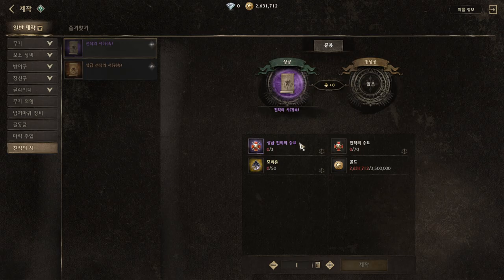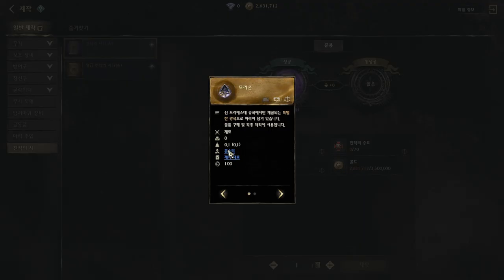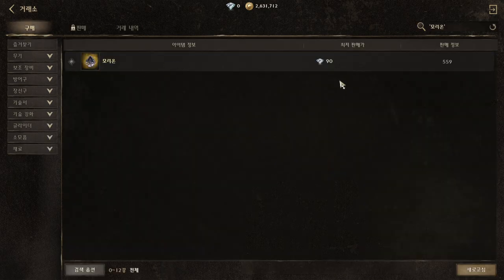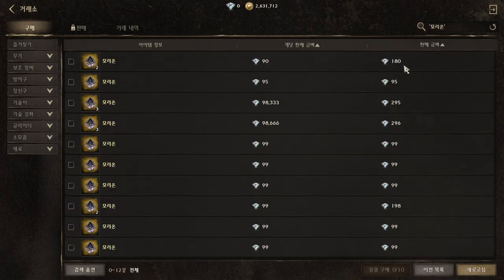We just need these two items. The last one we can buy from the market. You can check the market — this item is quite cheap, only about 95 diamonds.